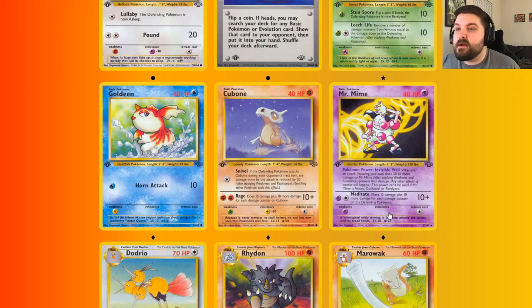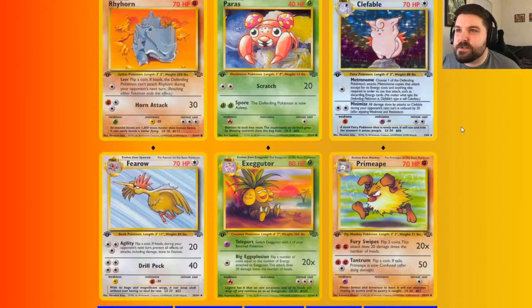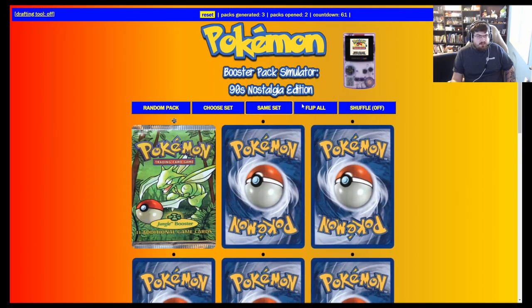Mr. Mime — huge hit! Mr. Mime is just as big as getting a Scyther. Clefable is pretty big, but we don't have any Clefas unfortunately. That is going to be tough. We are going to keep going here.